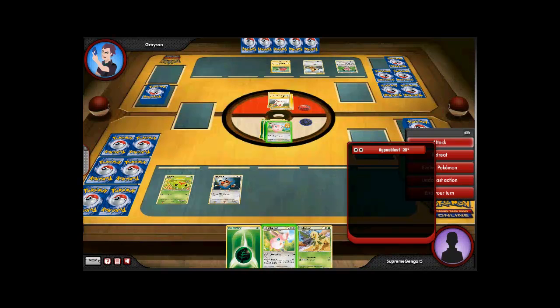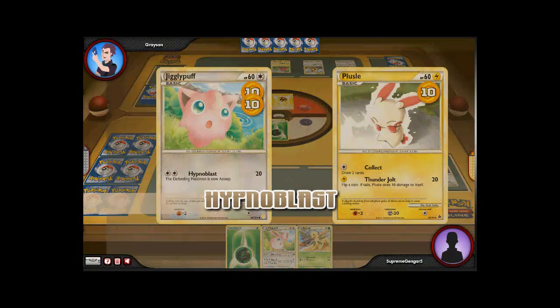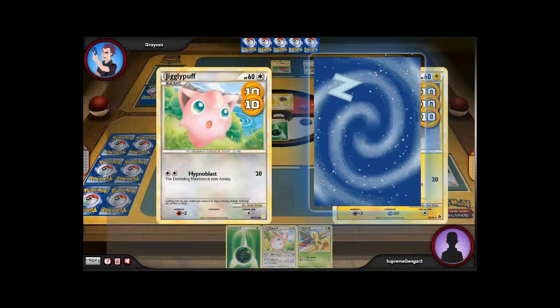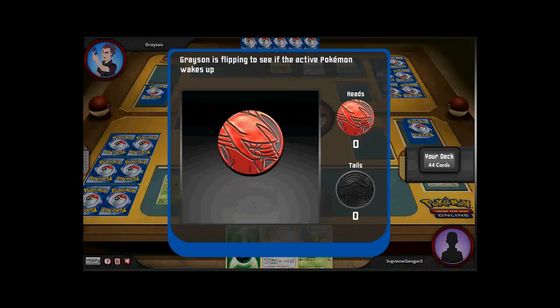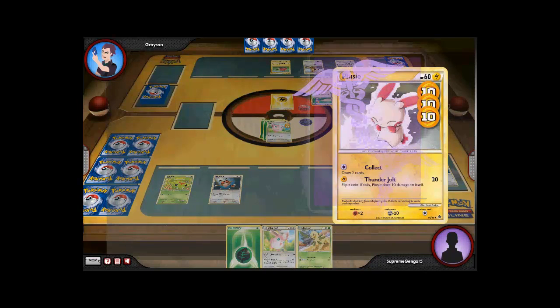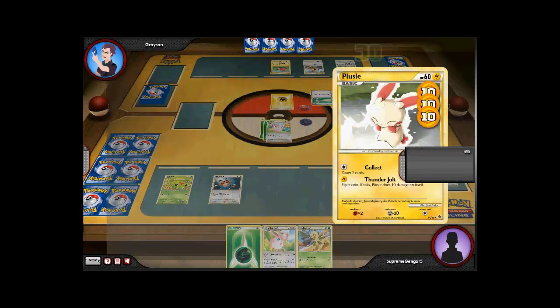He just took out my Hoot Hoot, which really did nothing. And now I'm going to put in my Jigglypuff. Jigglypuff has a nice move called Hypnoblast — it does 20 damage and it will also put that Pokémon to sleep, which really did nothing right there. Well, he gets heads, so that doesn't work.